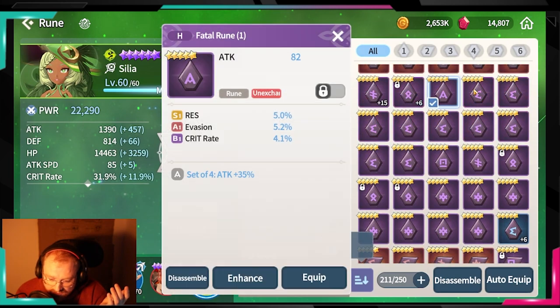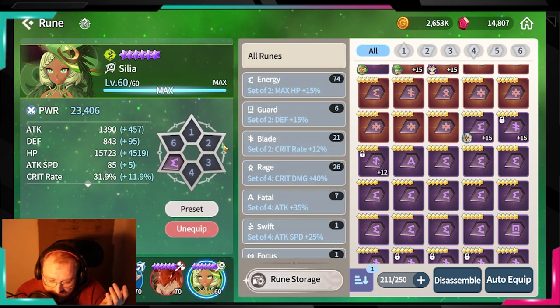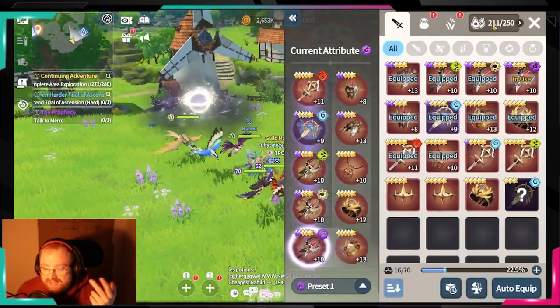You can put six runes on every monster as a holder so they don't appear in your bag — or so I thought. Let me open the witch here, put some random runes on her, equip them, and basically show you what I mean.